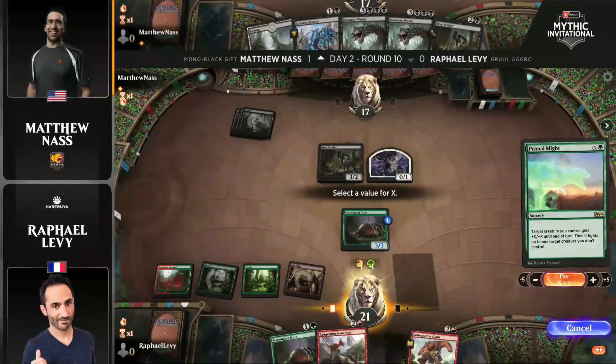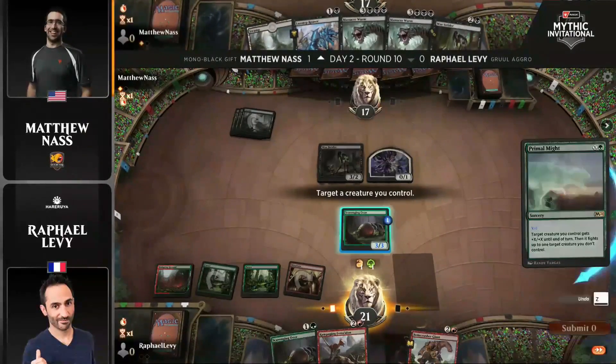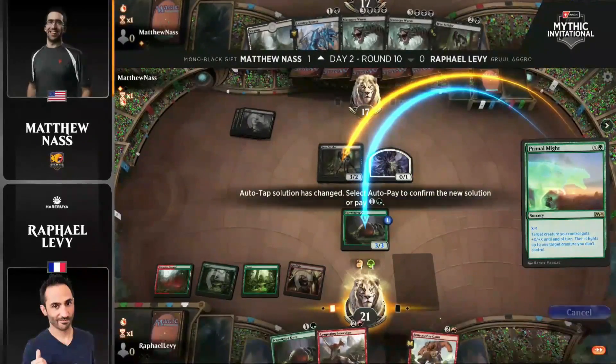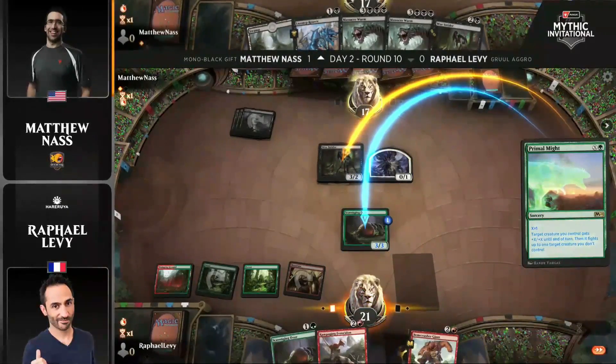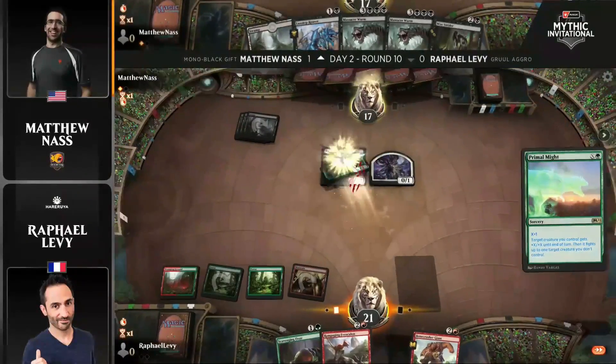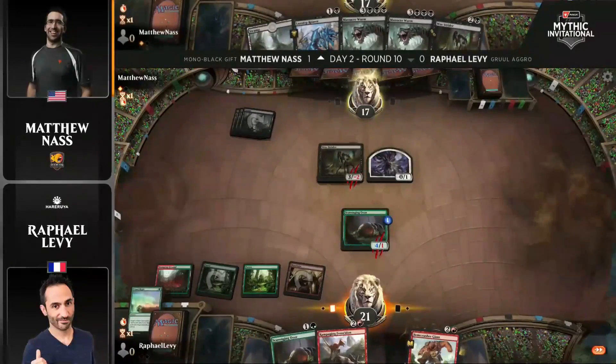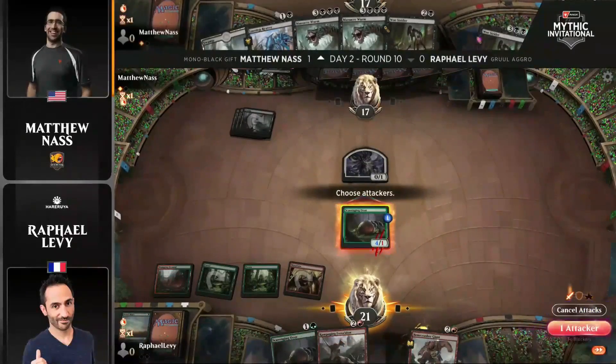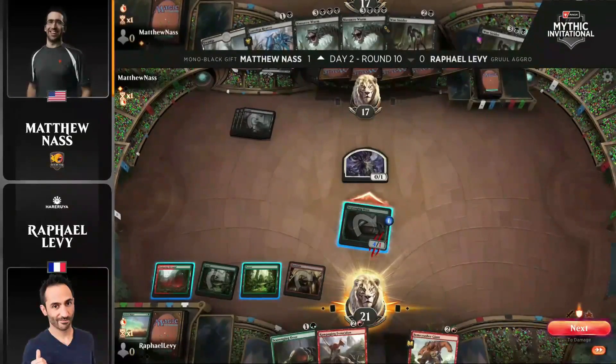We're seeing this Scavenging Ooze really shine. It's already gobbled up a Priest for the Graveyard and grown to a 3-3. It's just a great card — a combination of Graveyard Hate and a creature that grows. It's also an Ooze creature tribe, in case you're building Ooze tribal. There's a lot to like about this card, and it has a pedigree across many formats.